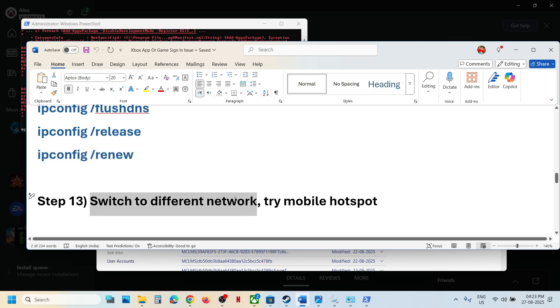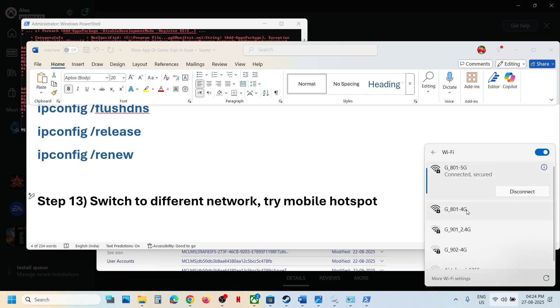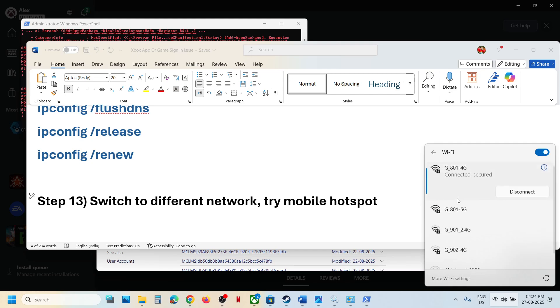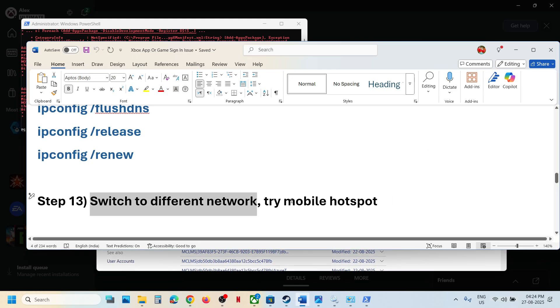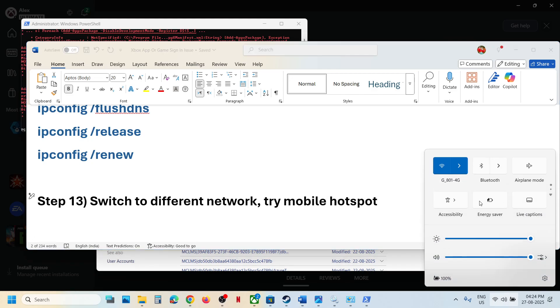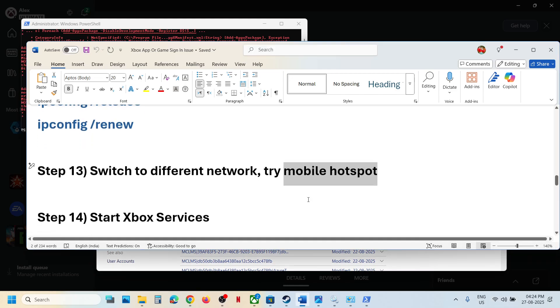Still not working — you can switch to a different network. If you have another network available, switch to it and check. If that doesn't work, you can try a mobile hotspot. Turn on the data on your phone, turn on the hotspot, go to Wi-Fi, connect to your phone's network, then launch the game and check.